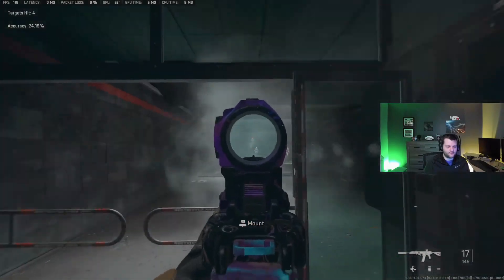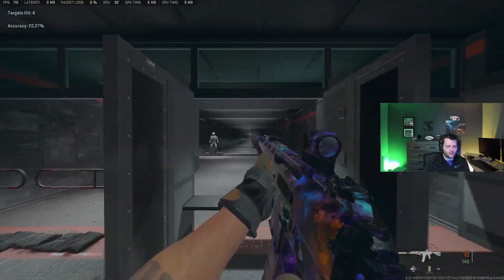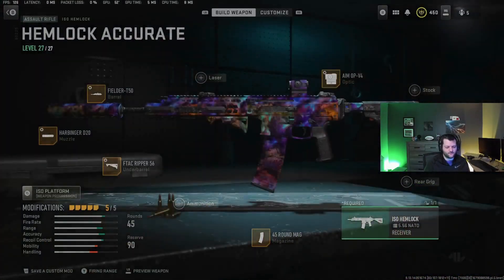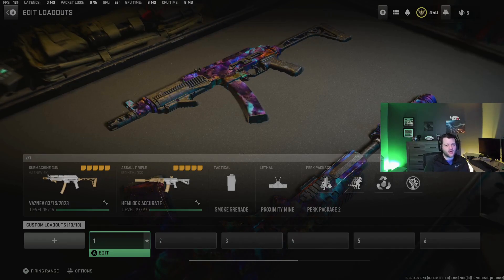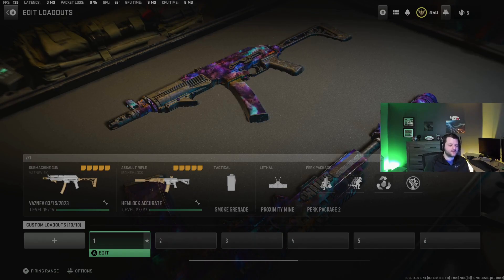As you can see, not a lot of recoil — if I just take my thumb off, it's a lot of vertical recoil, which is the easiest type to control. So those are the top five meta loadouts in Warzone 2, or at least in my opinion. If there's a loadout you think I should try, let me know down in the comments. Thanks for watching — drop a like, drop a sub if you haven't already, and I'll see you guys in the next one.